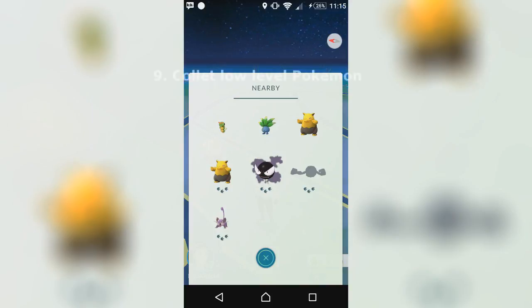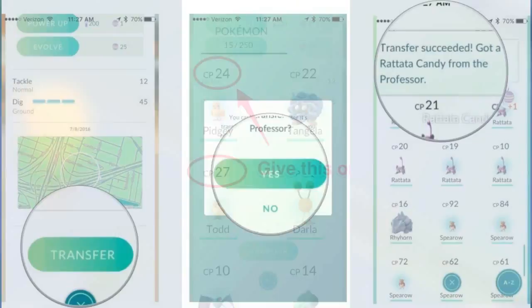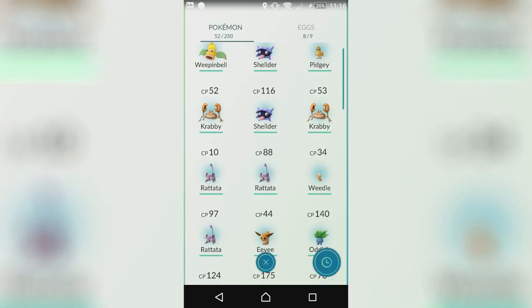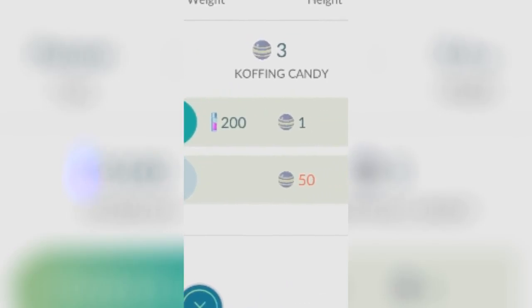My ninth tip is to collect low-level Pokemon. The reason you want to do this is so you can send them off to the professor, just evolve your good Pokemon, and get it up with a high CP. My tenth tip, which relates back to the fifth tip, is to evolve your Pokemon first. Save your candy for any Pokemon and make sure to evolve them rather than powering them up, as they will be stronger.